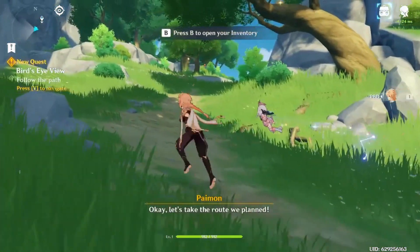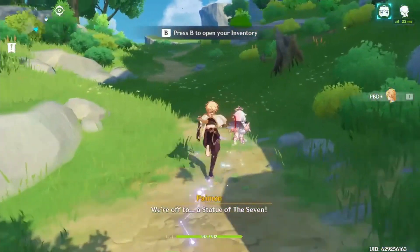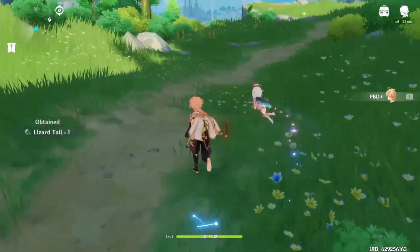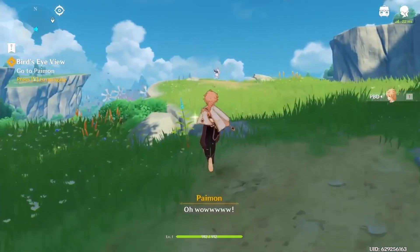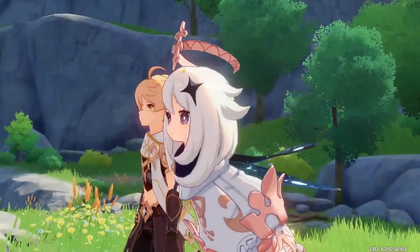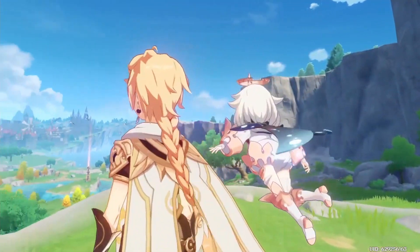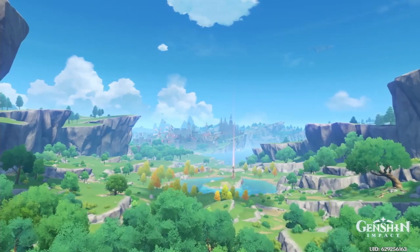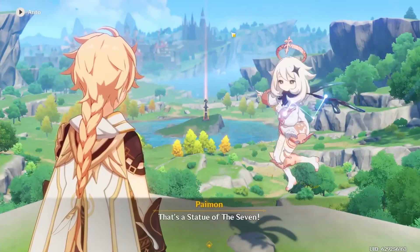Okay, let's take the route we planned! So we're off to a Statue of the Seven! Which of the seven are you looking for exactly? I do not know if I'm on — oh wow! There's gonna be a Breath of the Wild sequence where it does a giant overscape of the entire land. Oh god, it actually is. That's amazing. Genshin Impact — it is very pretty.